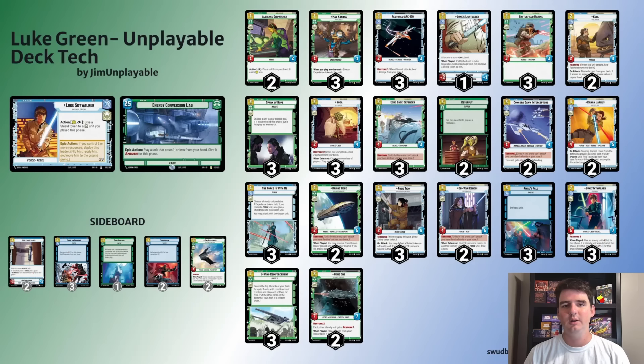I think Luke actually got a lot more tools than people are talking about. This is kind of a take on the Luke ramp green Energy Conversion Lab style of play with some key cards added that really elevate this deck. When a new set comes out, early on you can look for what does the best value at its cost. As the game grows and you're building competitive decks, you need to start looking for things that feel unfair - like Force throwing your opponent's seven-cost unit for one resource.